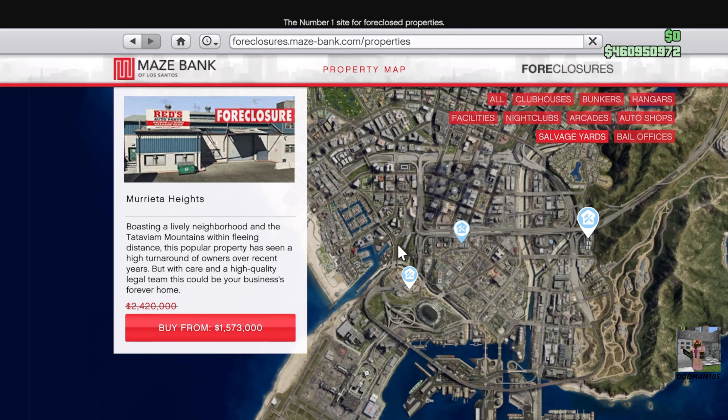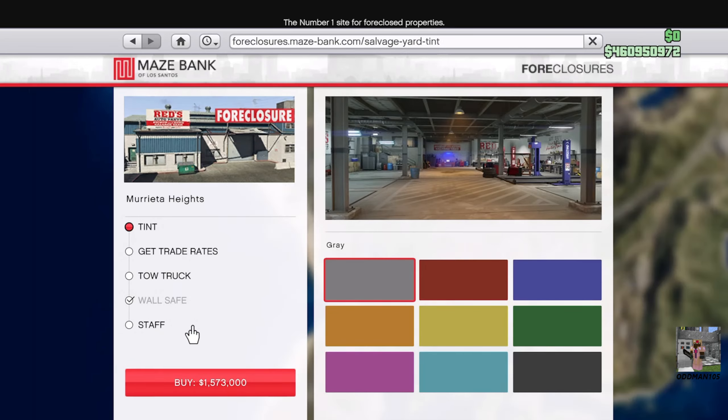So let's buy. Remember, it's 35% off this event week. We're going to outfit the new salvage yard with the exact same equipment as the old salvage yard, with the exception of the tow truck — you'll see what I mean shortly. So let's go with the same color scheme.